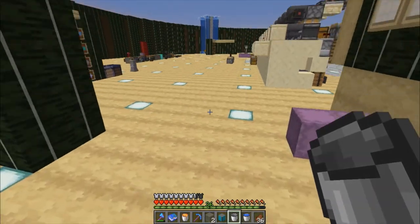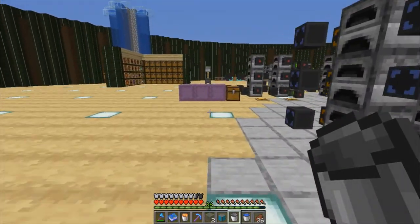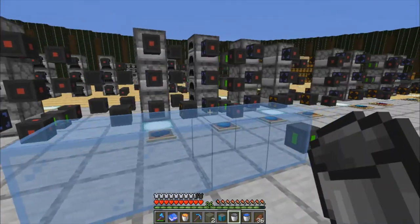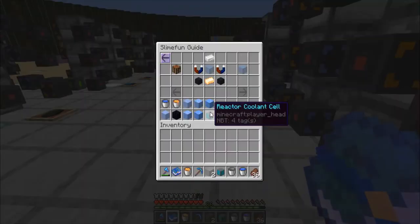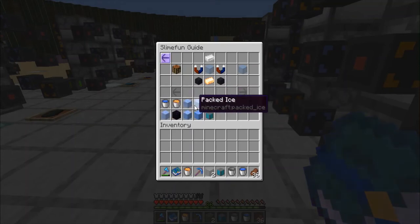Now we also mentioned at the start of this video that we can also automate obsidian. When you come back into the SlimeFun guide, you can see: water gives you ice, ice gives packed ice, packed ice gives blue ice, and blue ice gives reactor coolant cells. Lava coming into the freezer gives you obsidian — it's almost like you just poured water over the lava. But you can automate it, and so you use a crucible.